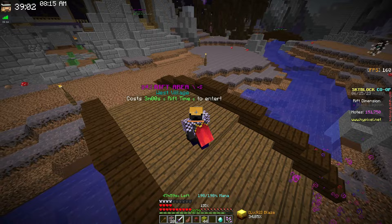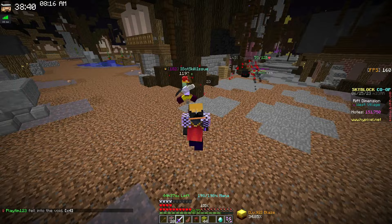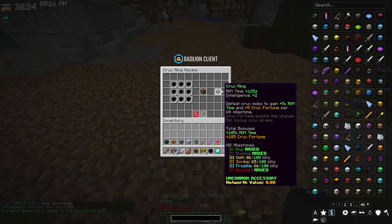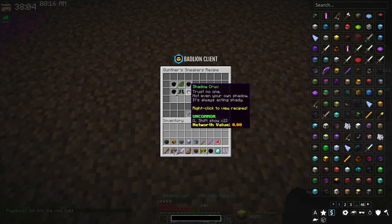The first thing you'll notice is there are shadows around here, and these guys drop shadow cruxes. Shadow cruxes are used to make the crux rings — you'll need 16 of them to upgrade your crux talisman to a crux ring. It costs 10 extra rift time and an additional two intel, but it's very helpful later, especially getting that extra crux fortune.